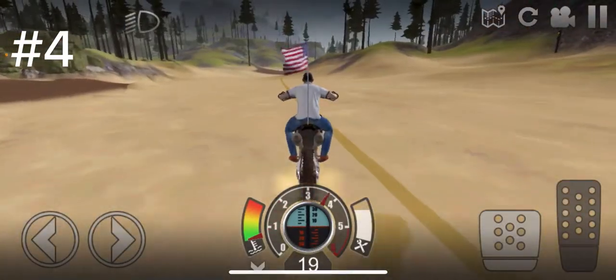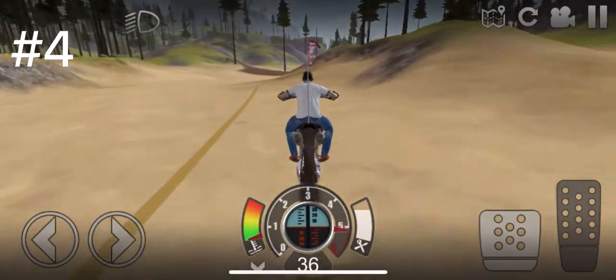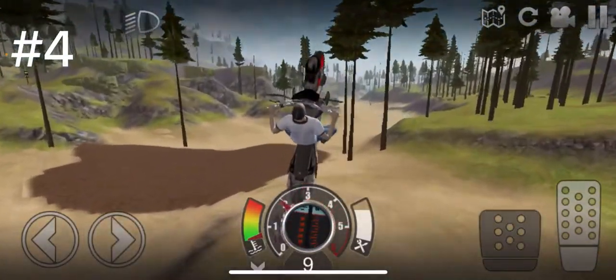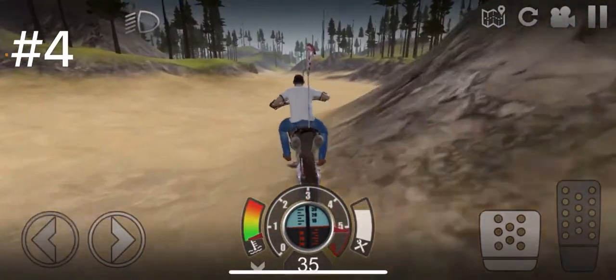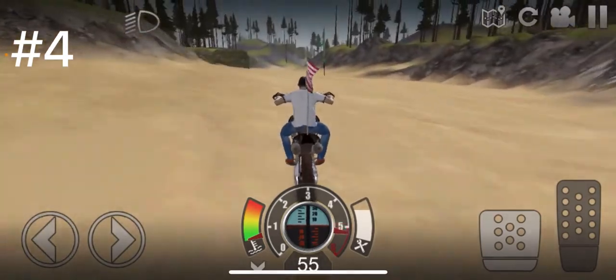Barn find number 4 is on the Woodlands map. It's down in the bottom right corner of the map, in that little sandy area — well, it's not actually in the sandy area, but it's next to it. It's just in the grass. Real far bottom right.